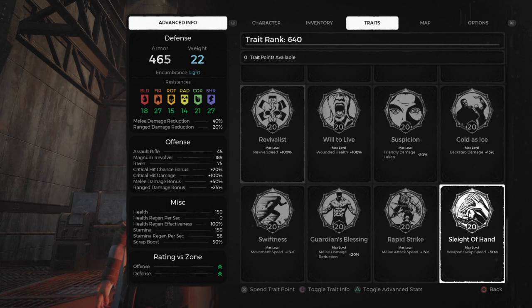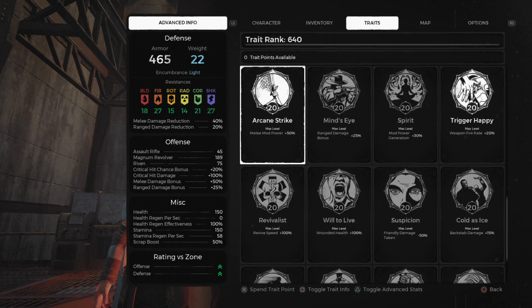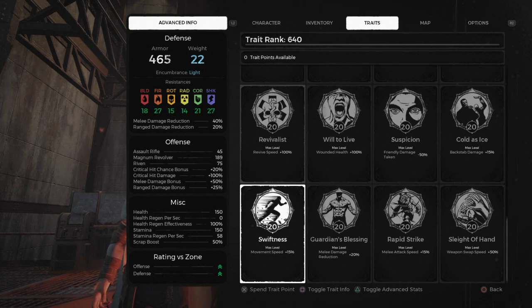Sleight of Hand — kill a hundred enemies with ten different weapons and that's all you have to do. You'll unlock everything. Hopefully this works and you guys don't have too hard a time. That's it, thank you very much for watching the video.